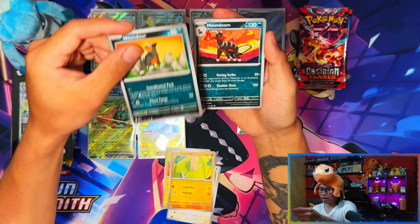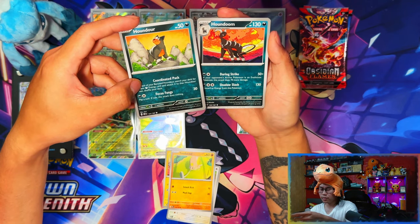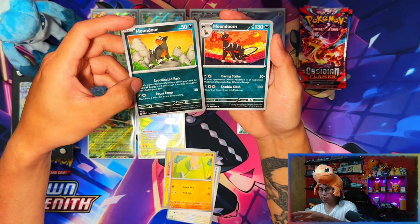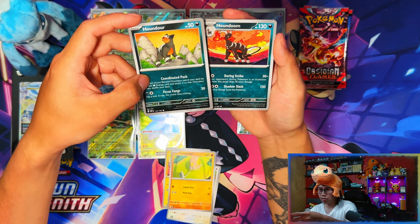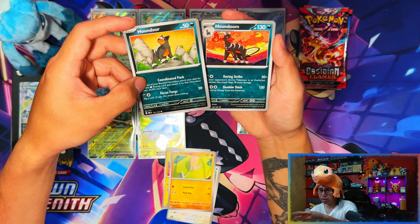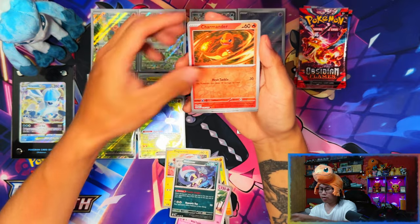Houndour into Houndoom! I might start collecting these - they're obviously in my two favourite Pokémon. I might start collecting the commons and non-holos with these two and even go back and collect the rest of the old ones, which could be expensive. Houndoom, Bonsly, Camerupt, Charmander, Bonsly... So in one of the videos I'm going to be doing a battle between booster bundles and sleeve boosters just for Obsidian Flames.